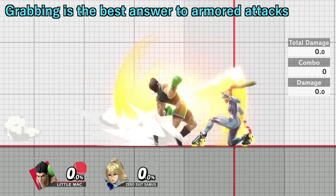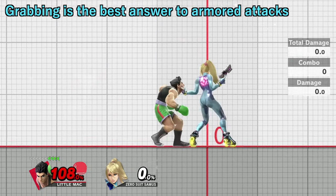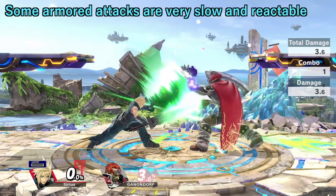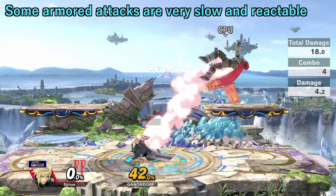But nothing is stopping you from grabbing the opponent out of their attack. This is the one weakness of all armor-based attacks. A lot of these moves are very slow to counterbalance their armor, and they're also unsafe on shield.